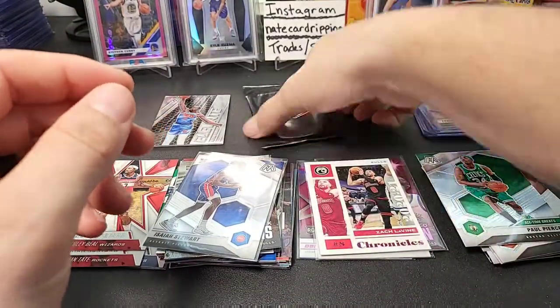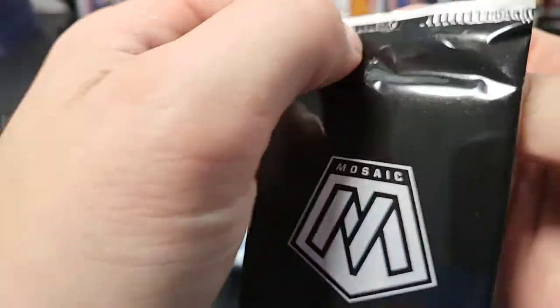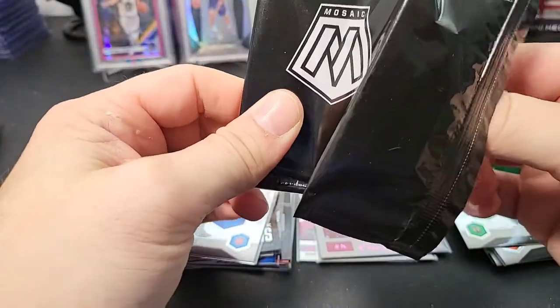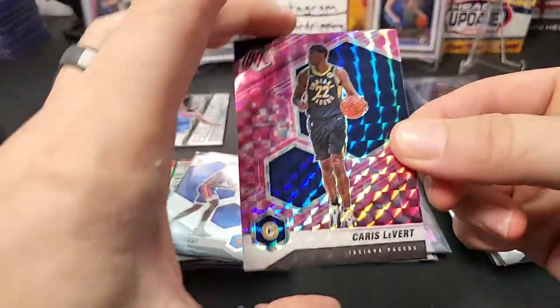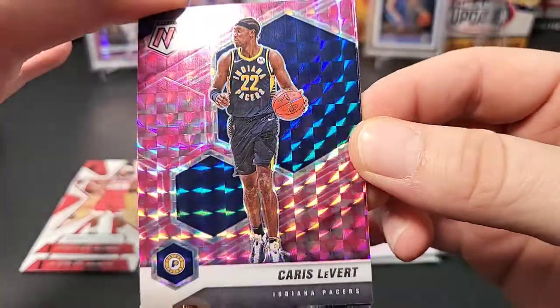Let me top-load the Isaiah Stewart too — just because it's a rookie, I'll throw a sleeve on him. And then the Tyrese Halliburton base card — top-load on him too, he's a good player. Sweet, that's nice. And then we have our Mosaic pink camo bonus pack — usually there's a rookie card in here, let's see what happens.